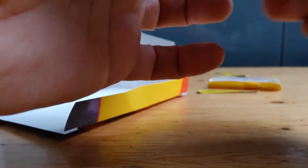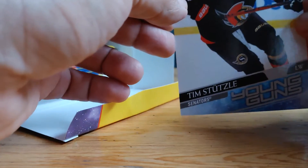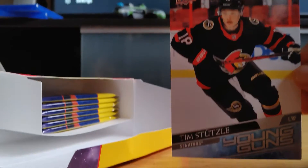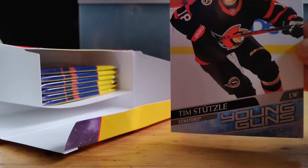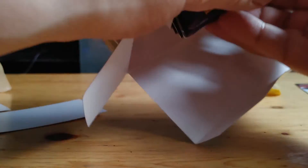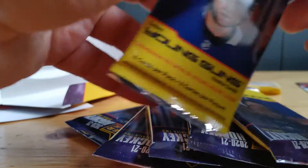Here's our oversized rookie — Tim Stutzel. Tim Stutzel Young Gun. This is our oversized rookie card. Not bad. And here are the packs.